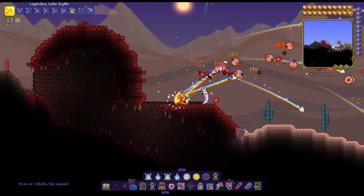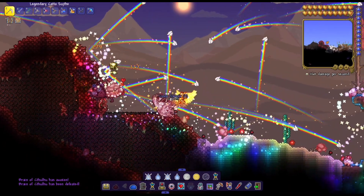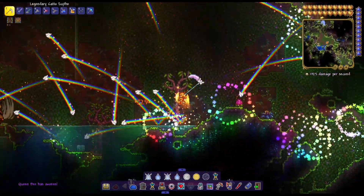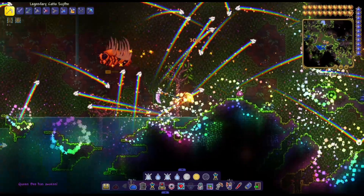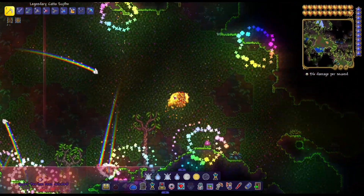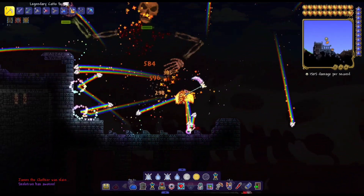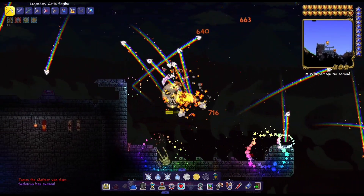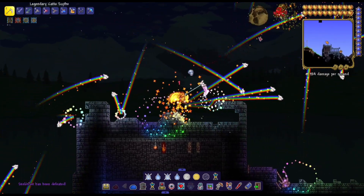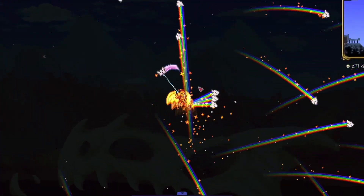Next up, we have the Crimson counterpart, the Brain of Cthulhu, and taking this boss down should be kind of easy — and yeah, that was very easy for sure. Next up is Queen Bee, and this will be kind of interesting to see what happens because these bosses are a lot more resistant to the Cat Scythe than the Zenith weapons we've been doing recently. Last up is Skeletron, and I thought I'd do a ton of damage right away — actually, that was not a ton of damage at all. I'm not sure if direct hits do more damage. I think it's best to just fight bosses from a distance. The output of projectiles is random — you never know where they're gonna go.